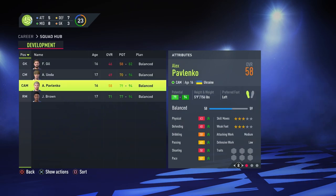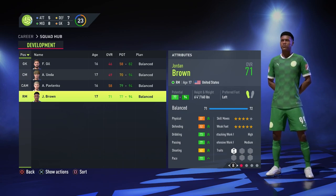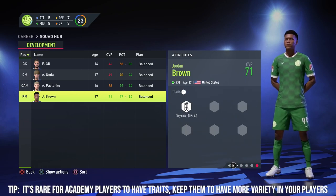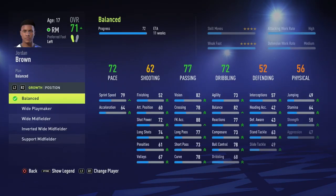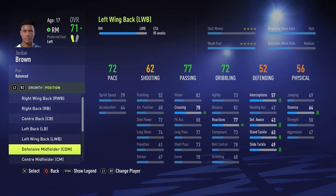In the youth academy we have one or two very good players. One in particular is Jordan Brown — 77 to 94 potential, already 71 rated. He looks fantastic: five-star weak foot, four-star skill moves, and he also has the playmaker trait. That's definitely a good start.